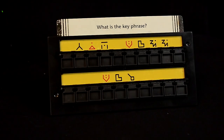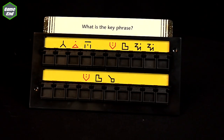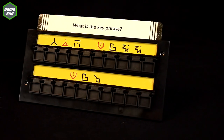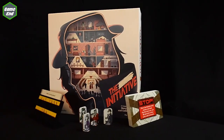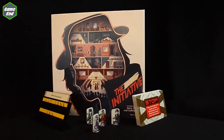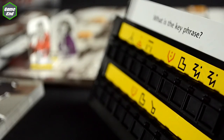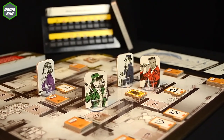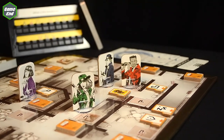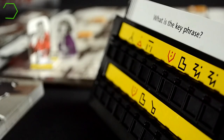To win, guess the secret phrase. At any point in the game, players can guess the answer to the question at the top of the mission card. However, every player must agree on the guess before the game can end. When you do this, reveal the answer and check your work. If you were right, you have won. If you were wrong — even by a single letter or number — you've lost.